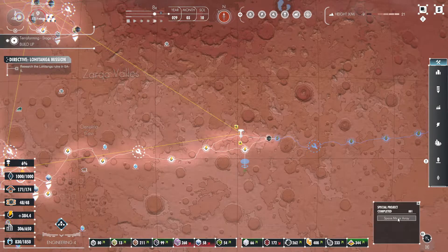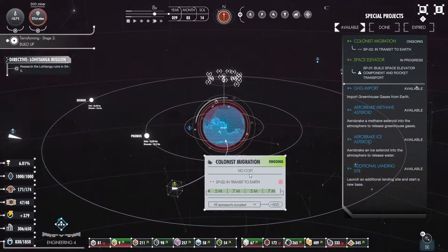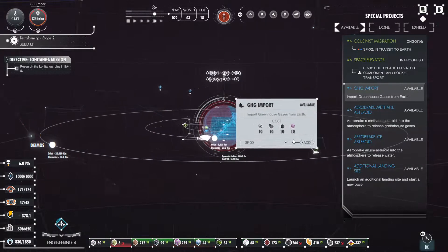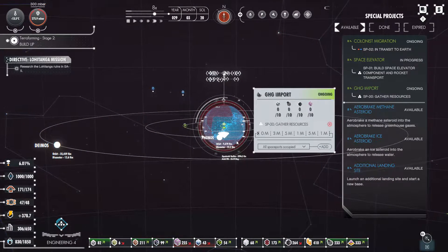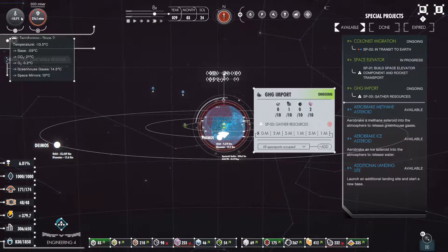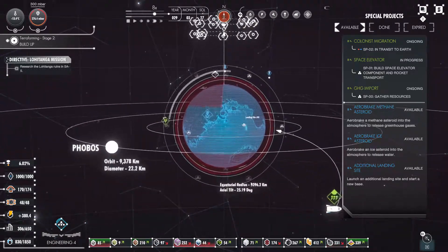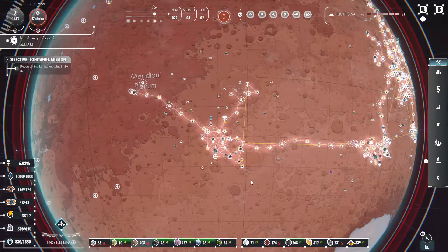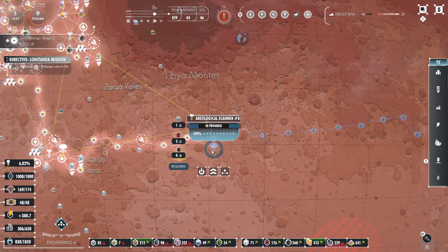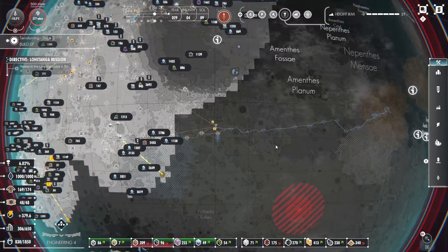Special project complete — space mirror array! Awesome. A lot more colonists coming in. With that done, let's go back to greenhouse gas import again. We're almost at our pressure that we need. Greenhouse gases and temperature are still going up, so just slowly making our way along here.